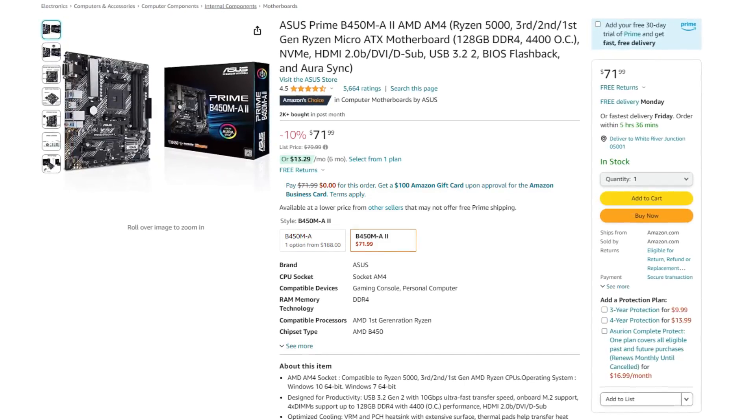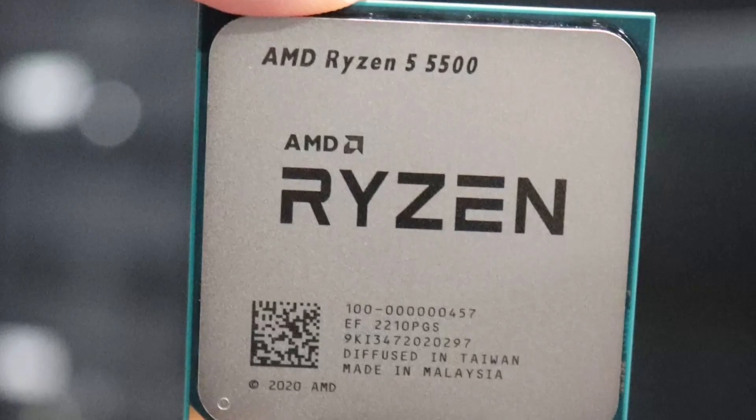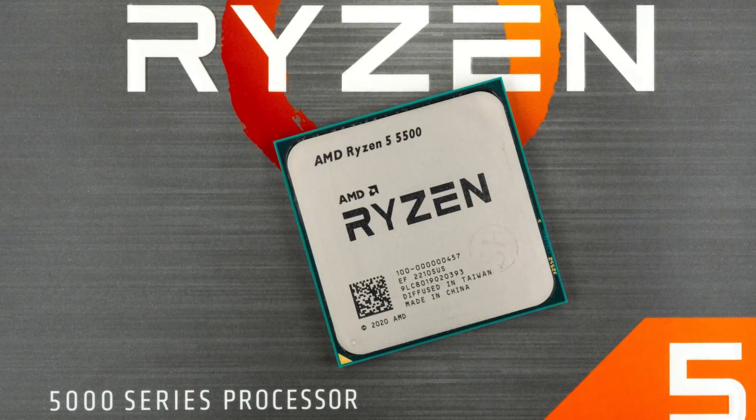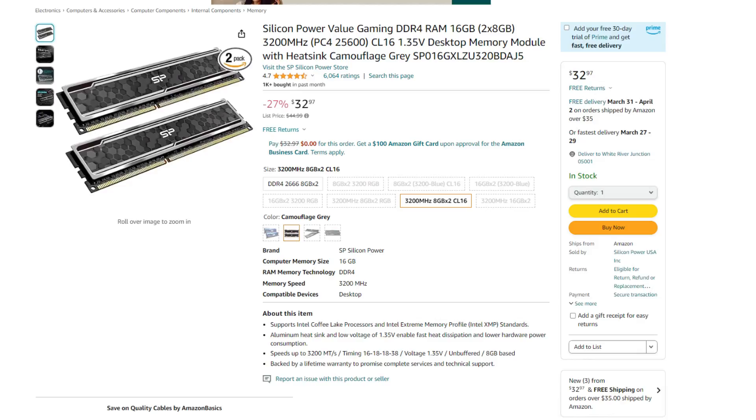For the rest of the components, we have a B450 motherboard that has BIOS Flashback, which might be needed to support the Ryzen 5 5500 CPU. If you don't know what BIOS Flashback is, don't worry — it's just a feature that allows you to update the motherboard so it recognizes the Ryzen 5 5500. It's not complex, it's very easy and straightforward, and a motherboard with this feature will make your life much easier.